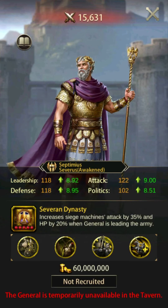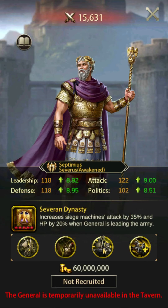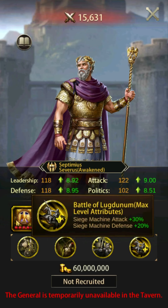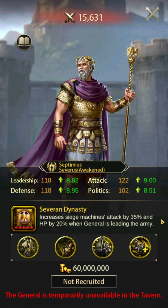Number 3: Septimius Severus. Severus's skill increases siege attack by 35% and siege HP by 20%. This skill is active when used both offensively and defensively. His overall buffs and march size are all extremely high. Unfortunately, due to the nature of his primary skill, a siege attack skill book cannot be added to further increase his attack. Still, this general is very, very good and he is also versatile. Septimius Severus places 4th in overall siege attack, 2nd in siege defense, and 4th in siege HP.